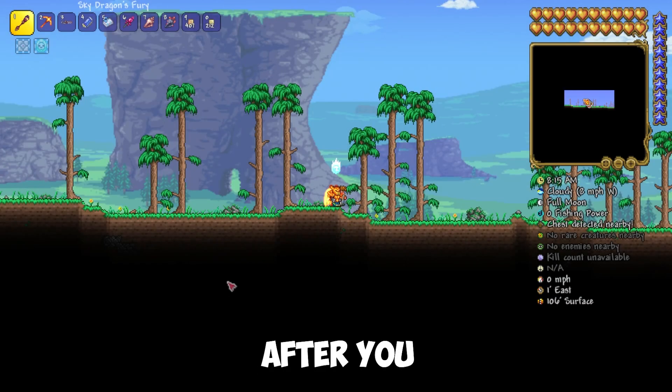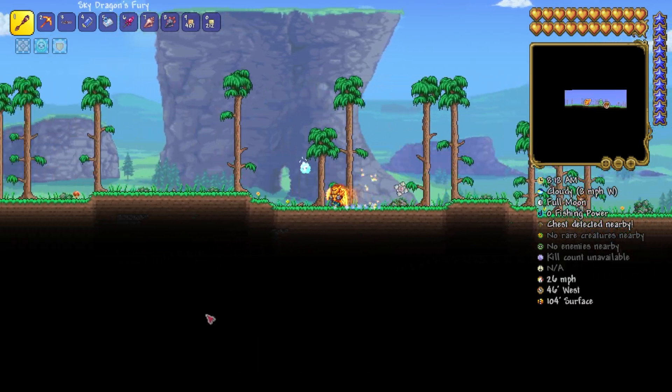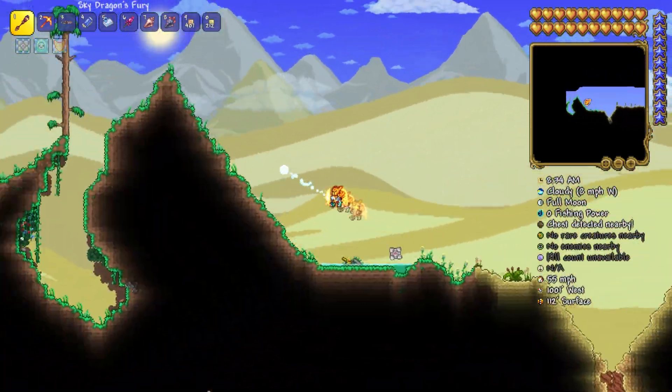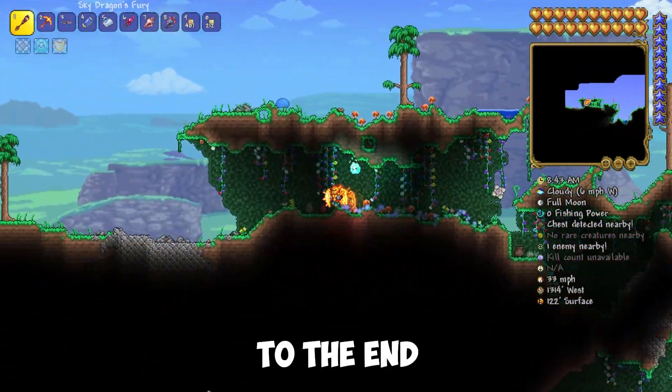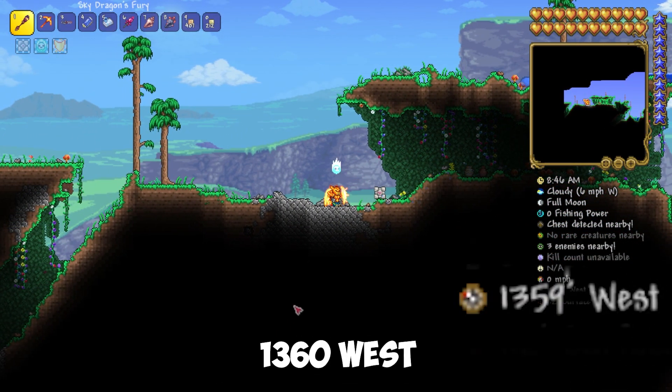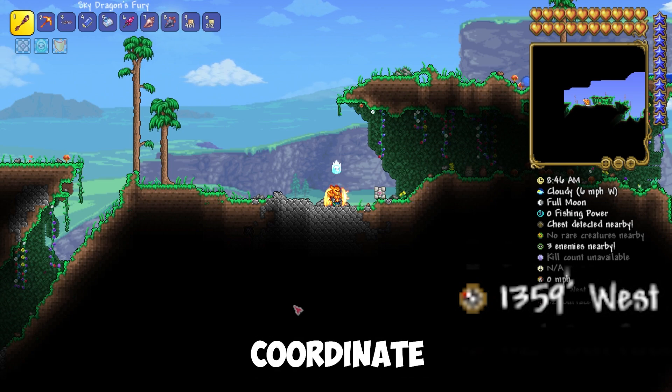Enter this world. After you have appeared, go to the left. Go through the desert to the end of the cave on the surface. If you have a compass, it's at the 1360 west coordinate.